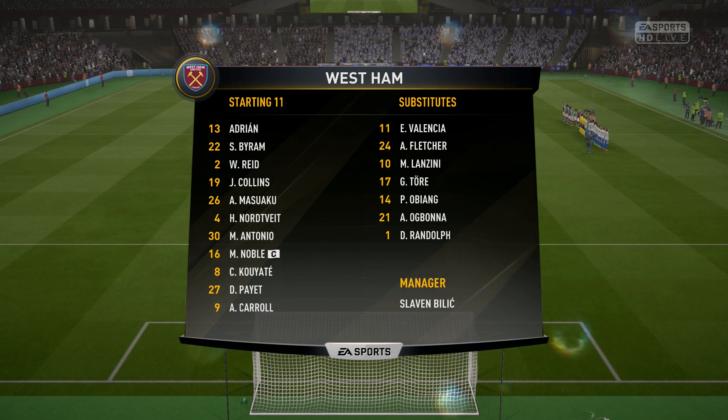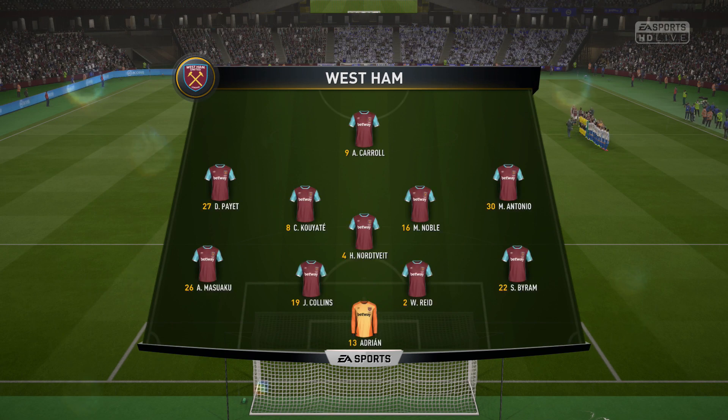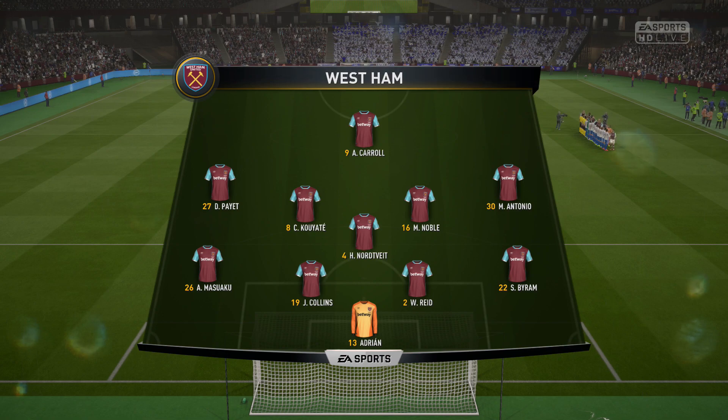West Ham United's line-up is this: Adrian starts in goal. Winston Reid starts with James Collins in central defence. Mark Noble plays with Hava Nordweig in midfield. Andy Carroll is the main striker today.